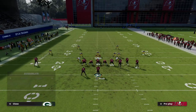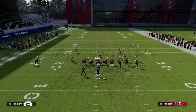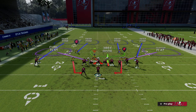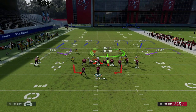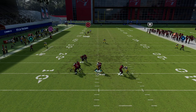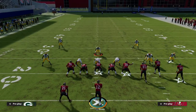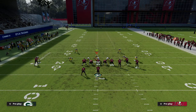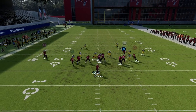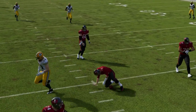My favorite way to run this right now with Cover 4 Match: globally blitz the linebackers with QB contain, purple zone the defensive end, and most importantly bluff blitz the defensive end on the right. This is your traditional Cover 4 Match or Cover 4 Quarters look. You're going to get these nice shed angles, they won't be able to roll out of the pocket, and the defense works really well. The further back you stand, the better shed angles you get and the more glitchy pressure you can generate.